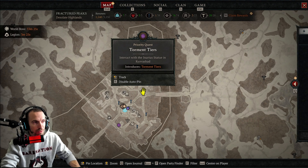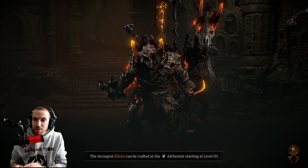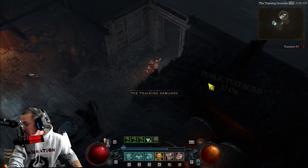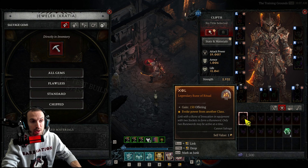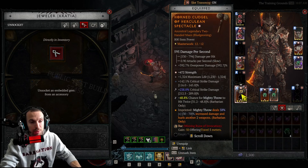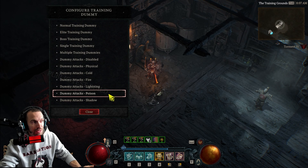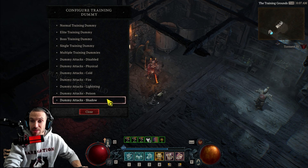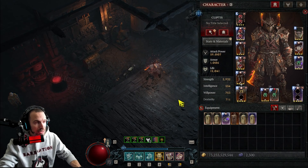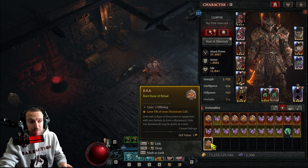If you don't use the training grounds you really should start. It's really great — in Kyovashad, go over by the tormented statue and go right into the training grounds. This is where I come to test all my builds and new items. They updated it too: there's now a gem vendor here, so you can remove runes and put new ones in to retest. There are a ton of different training dummy options now — they're slowly going to be adding more and more customization to this.